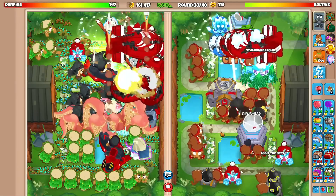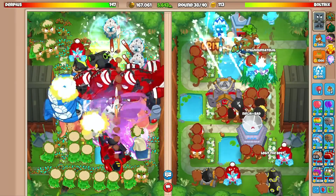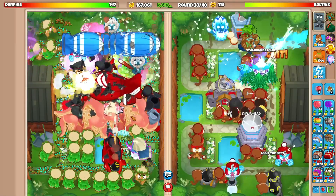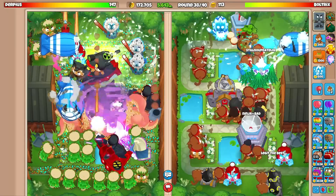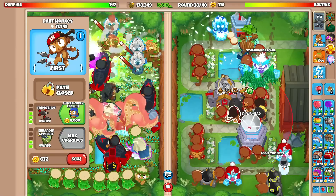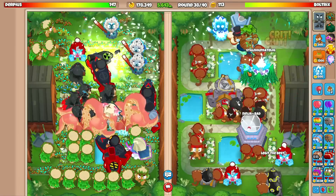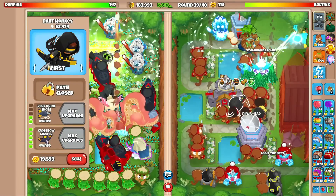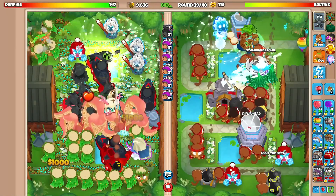Unfortunately he went middle path druid and already has the life advantage so there's nothing I can do. He might counter with DDTs. Without super storm he'd be so screwed against AI balloons right now, but we're just shredding them. Most of our monkeys are just zero-two-twos — 62,000 pops. Icicle impale is at 57,000, and the crossbow still has more pops due to its insane range.